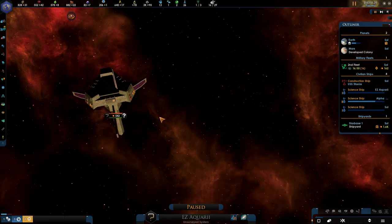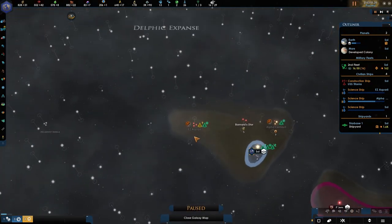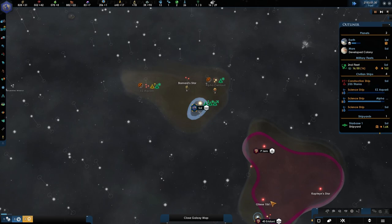There is a new alien apparently, and it is in the other system. Wow — it even has its own thing. Hopefully they're friendly. Can't wait until we actually get to know them.